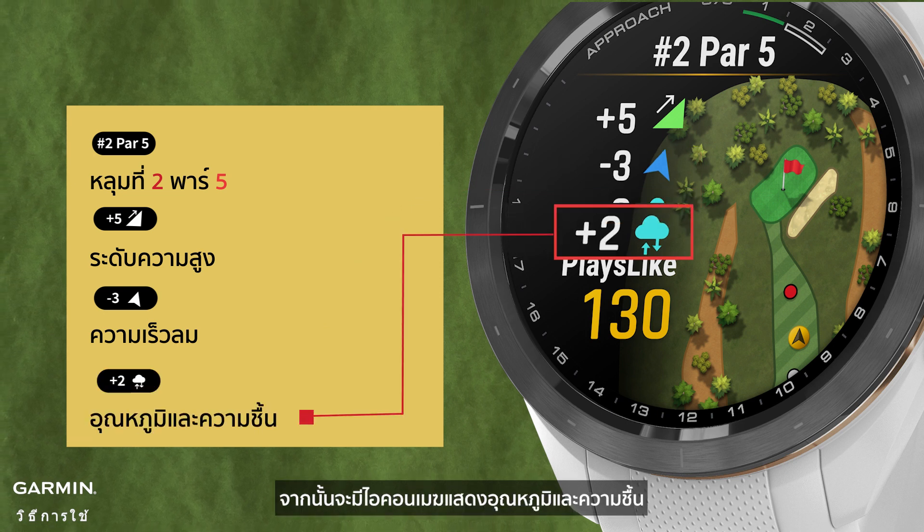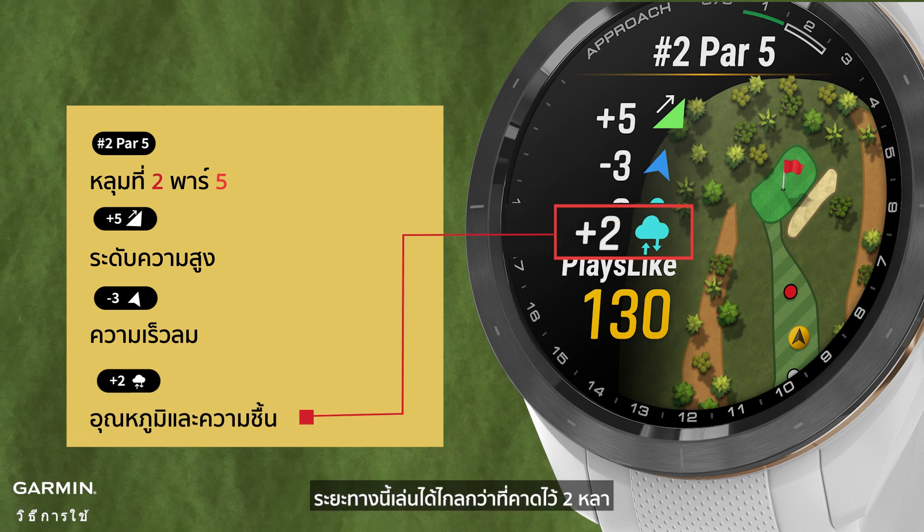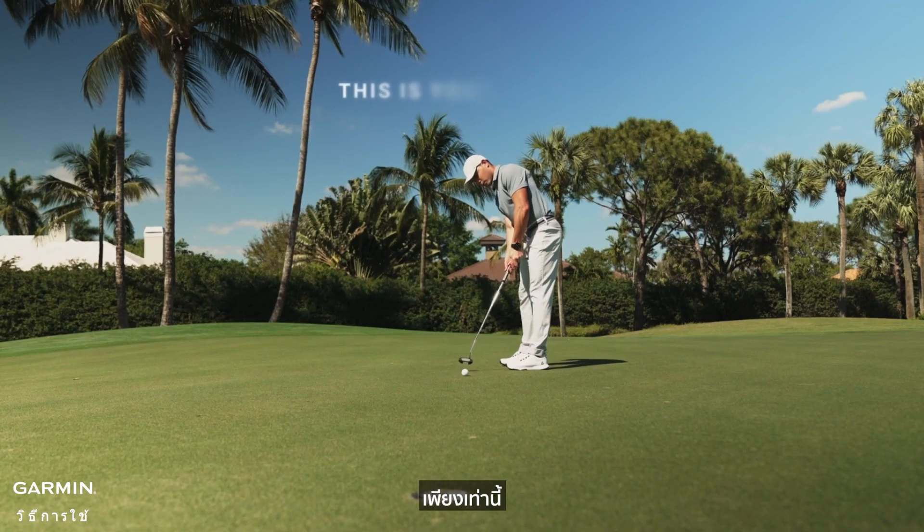Then there's a cloud icon indicating temperature and humidity — this distance plays 2 yards longer than expected. It's simple, right?